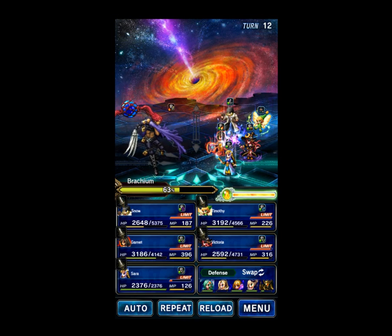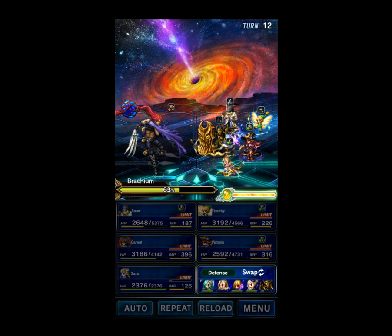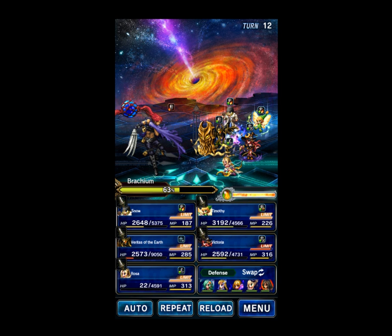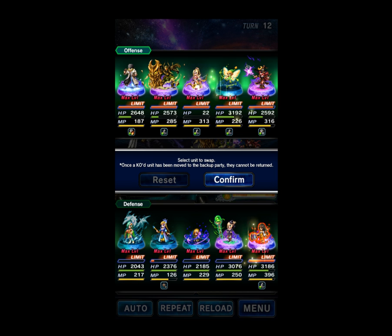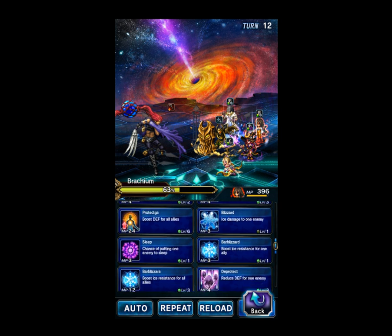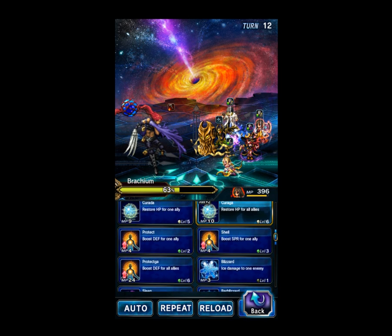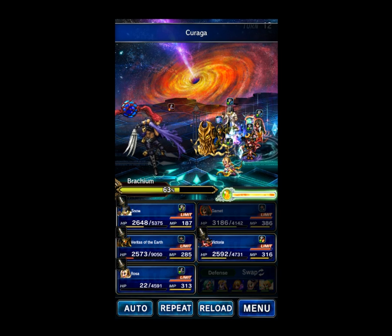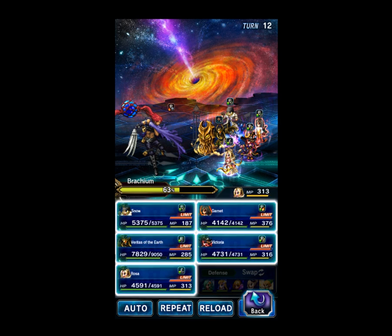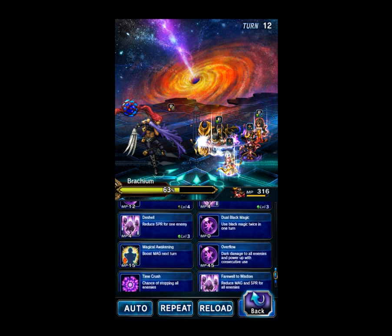Alright — Veritas. And let's get Rosa back in. For this turn, I want to get Veritas of the Earth topped off really well. We're going to bring Garnet in as well, so Garnet is going to dual-cast some Curaga — there it is, dual-cast. Some Curaga. Rosa will put Bless back up. Veritas of the Earth will Guardian. Snow will just punch. And Victoria will dual-cast Black.